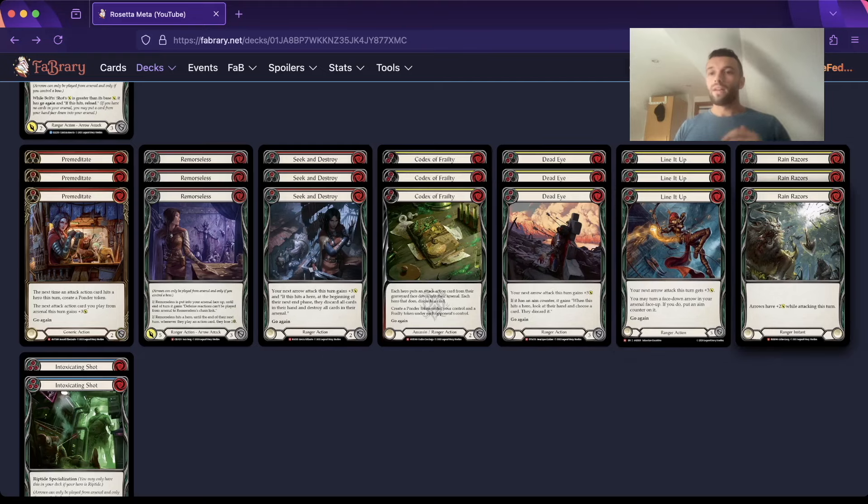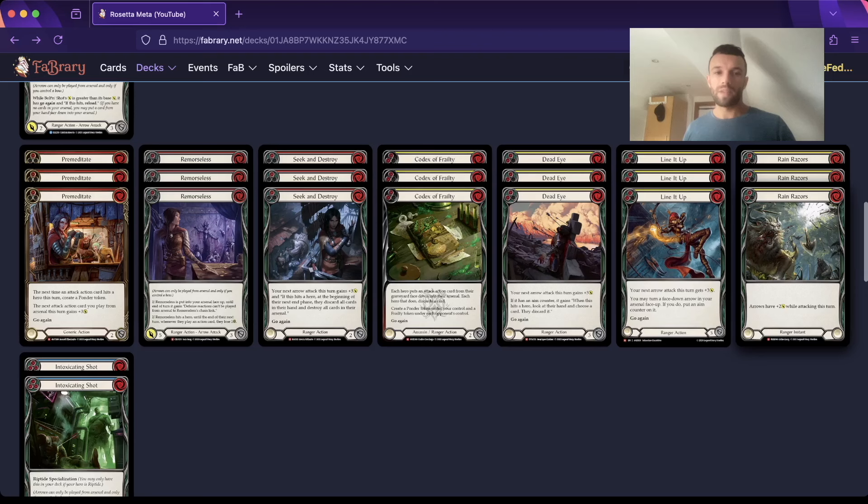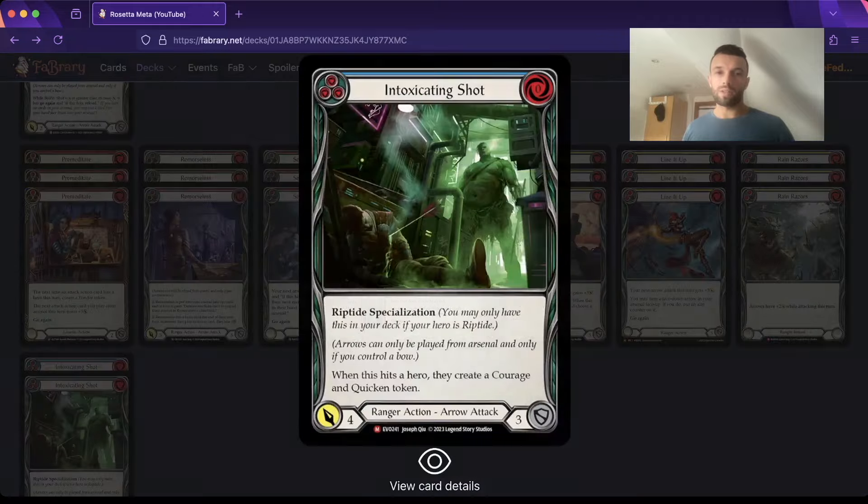Still on three Rain Razors - you need this to beat fatigue matchups, the slow matchups like the Florians going around. You also need it for when a Battering Bolt is coming in and Aurora for example has a lot of armor - a combat trick like Rain Razors will help you get over that armor block when they give it to you. I'm running two Intoxicating Shots; I was on three previously but two is fine. With the three blue Bolton Shots, the two blue Intoxicating Shots, and the legendary traps on the side as well, we usually have a good amount of blues coming in.